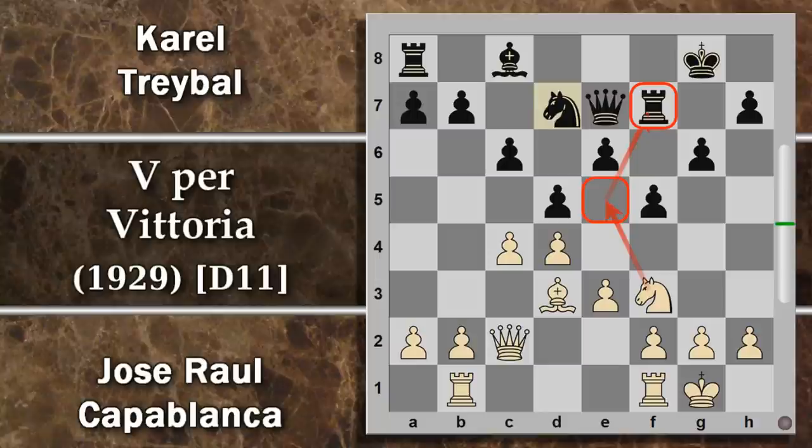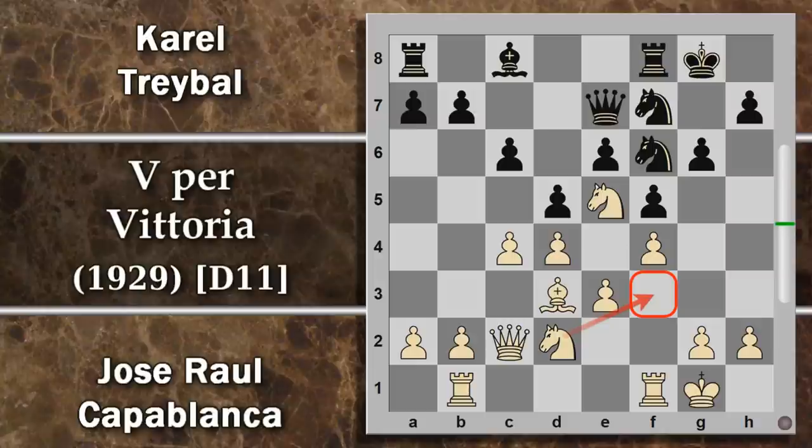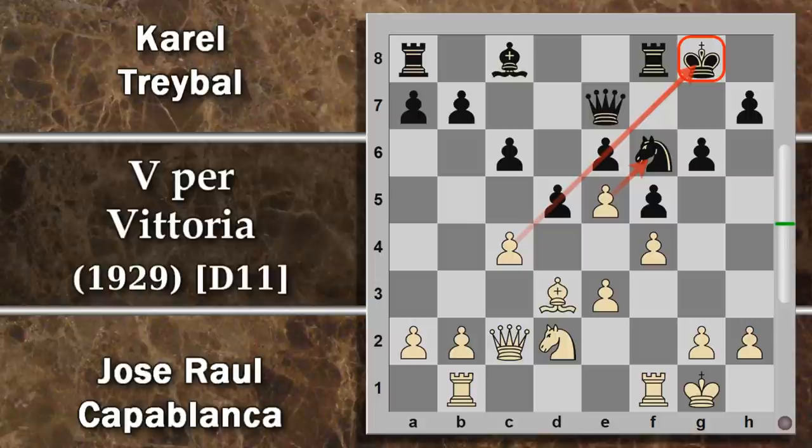Ci sono varie idee: si potrebbe sostenere il cavallo con Cavallo F3, però Capablanca sceglie di avanzare prima il pedone F4, dopodiché potrà piazzarci pure il cavallo. Un'alternativa era cambiare subito, costringendo un pezzo forte nero a prendere su F7, per esempio Torre per F7, dopodiché Cavallo F3 minaccerebbe di rientrare in questa casa con attacco su un pezzo e il nero perderebbe un tempo. Sulla spinta F4, se il nero prova a prendere il cavallo, segue D per E o F per E, probabilmente D per E che apre il centro.